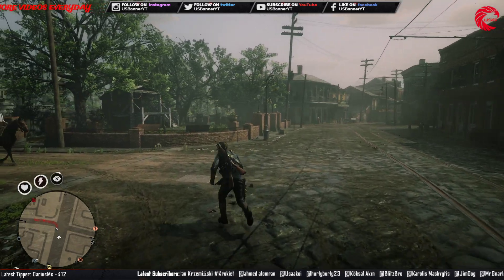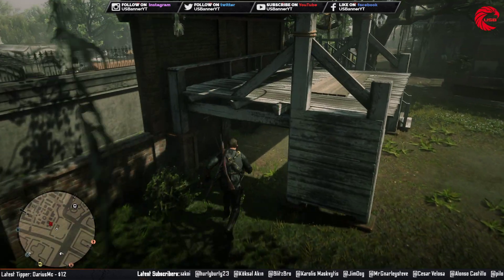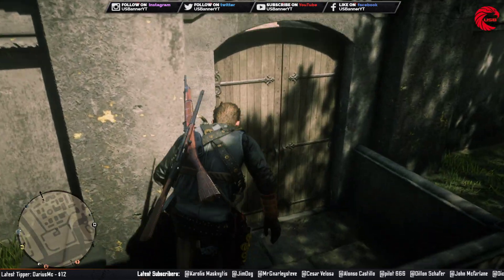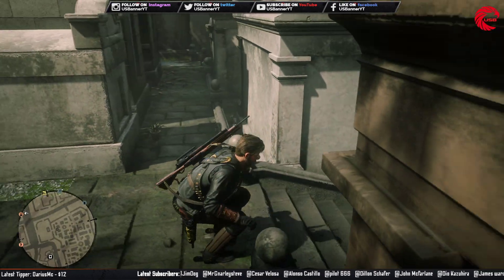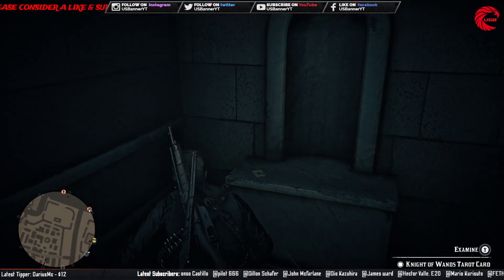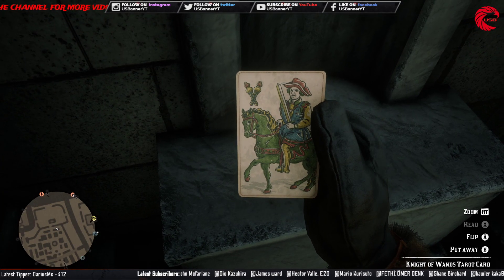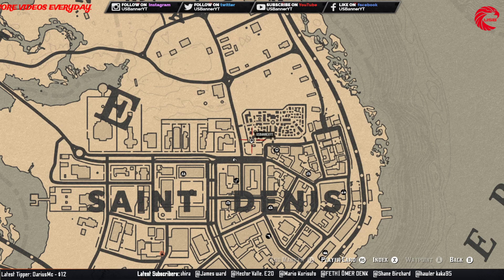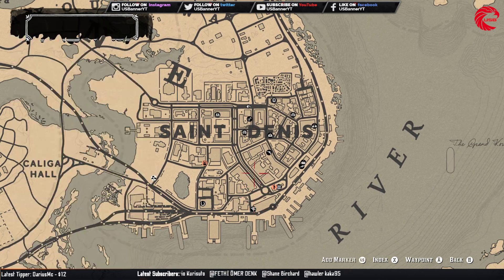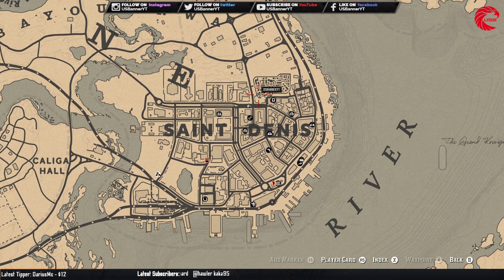This is our second location for the weekly collection for 6th June. First travel to Saint Denis and come over here inside the cave — go inside and you can find this card over here, the Knight of Wands. Let me show you where I am right now. Travel to Saint Denis, come over here, go to this location inside the cave, and you can find this Tarot card over here.